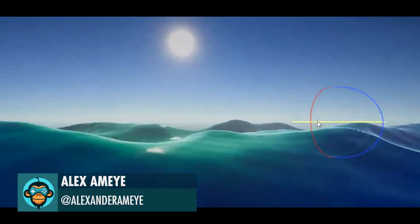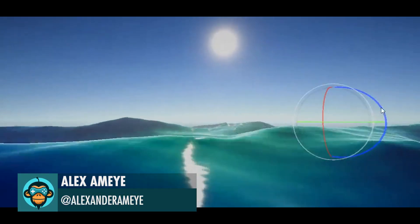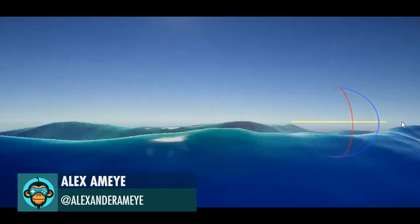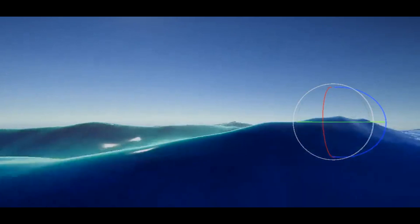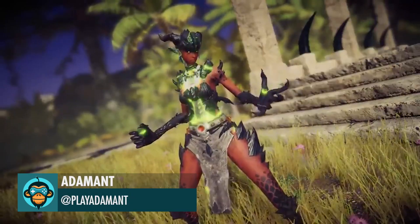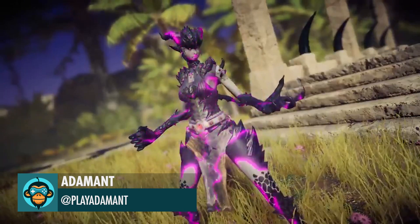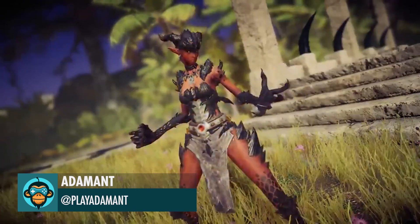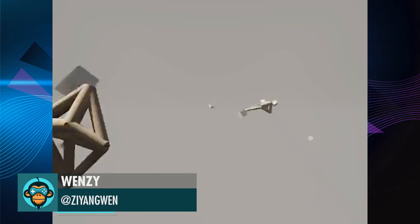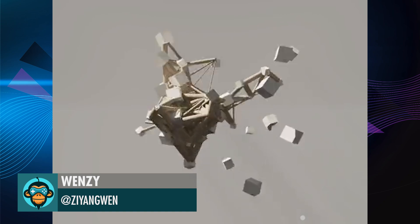Added some big rolling waves and subsurface scattering by Alex. Sketching an ability for the Warlock Companion by Adamant. Test 530 Force Field by Wenzi.